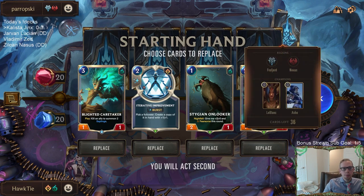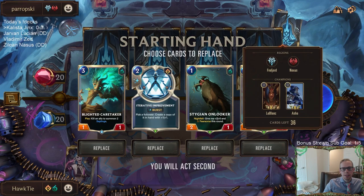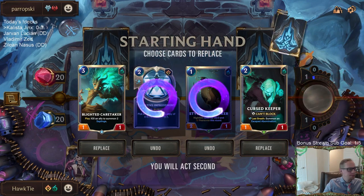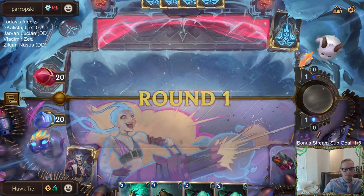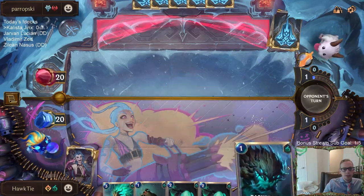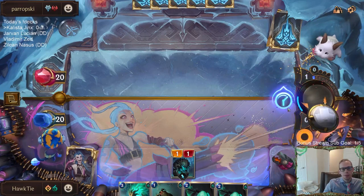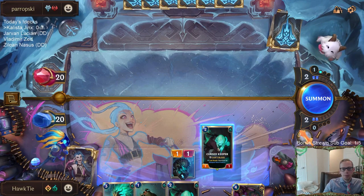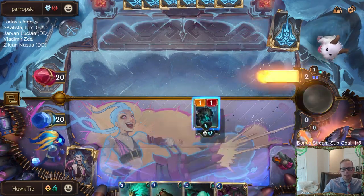We can have curse keeper blighted caretaker - love that combo especially against LeBlanc and other two-health things. So I'm going to mulligan these two. With this deck you basically just want to focus on the first few turns. You wouldn't really focus on leveling up Jinx with your mulligan - Jinx is something that levels up later in the game. When deciding what to mulligan, you want to have really good first few turns.